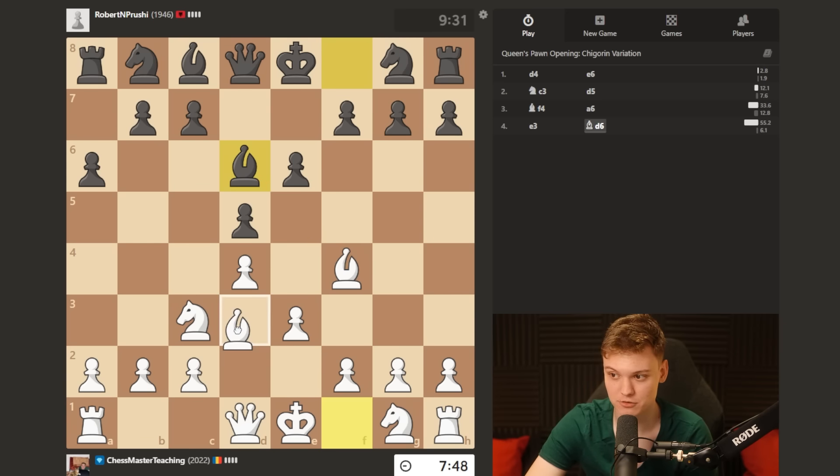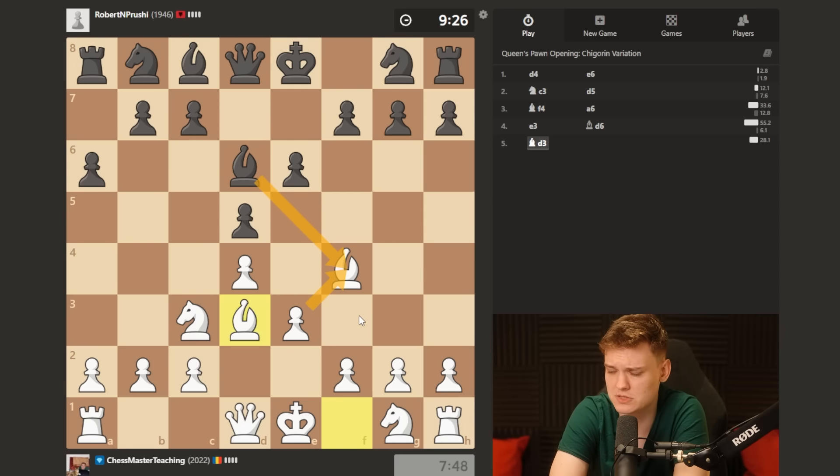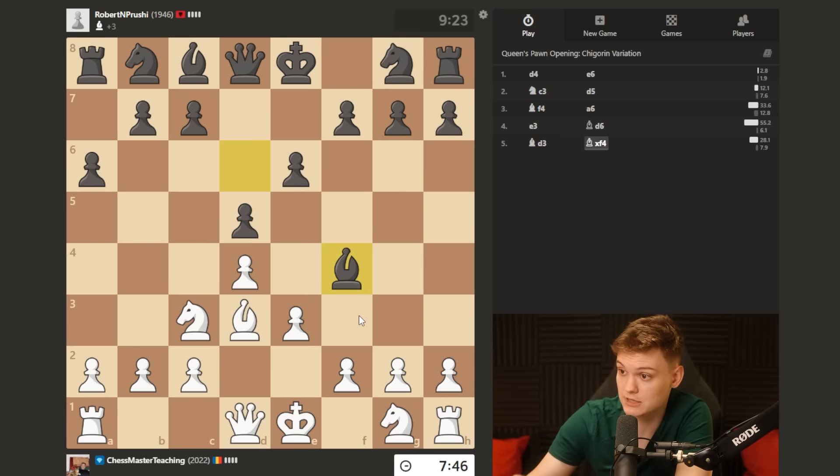Remember what I told you? Just autopilot - bishop d3. What happens if they take? Because that's gonna take us to one of my favorite structures, which I like to call the boa constrictor - because we're just gonna go for a slow squeeze right now.